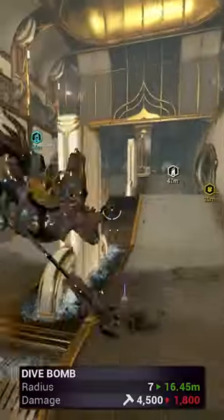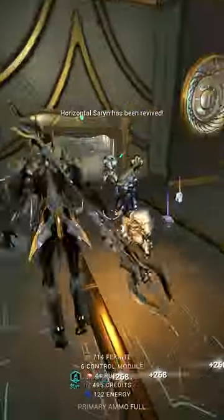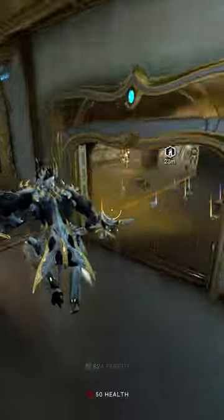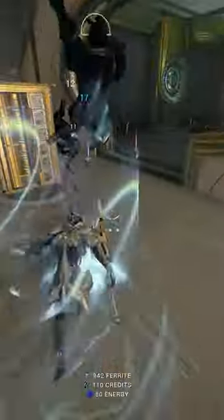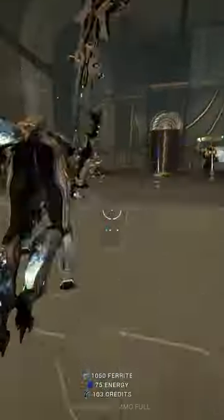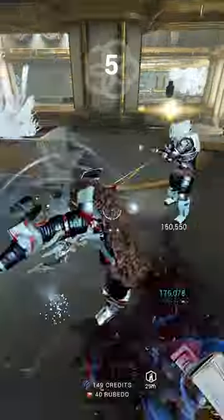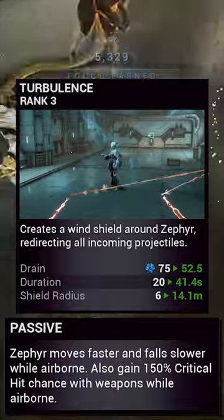But what people are forgetting is that the augment allows its damage to scale infinitely. Target Fixation will increase Tailwind's damage by 100% per enemy hit. This means that after a few buildup casts, you will begin to one-shot 99% of enemies — all you need to do is make sure you do not stay on the ground for 2 seconds, as that will remove your buff. But Zephyr's natural anti-gravity passive and playstyle means that this rarely happens.